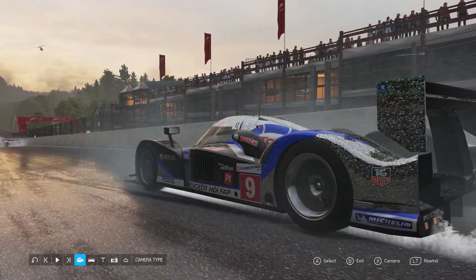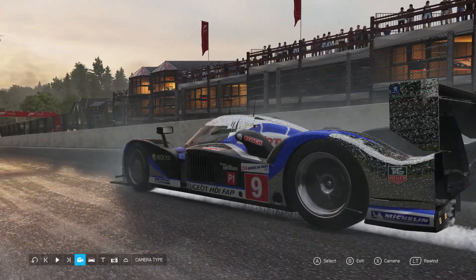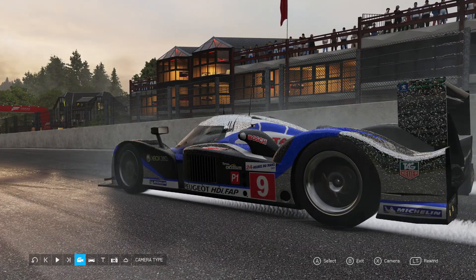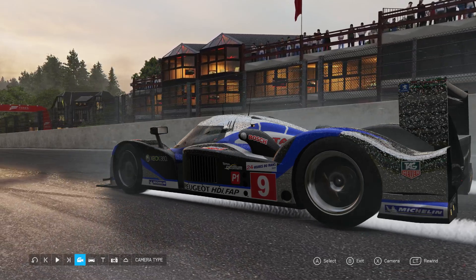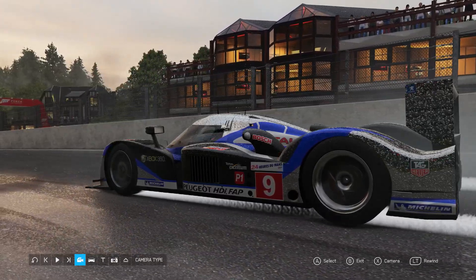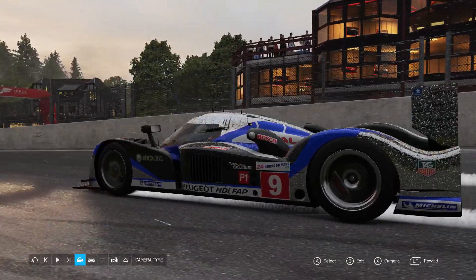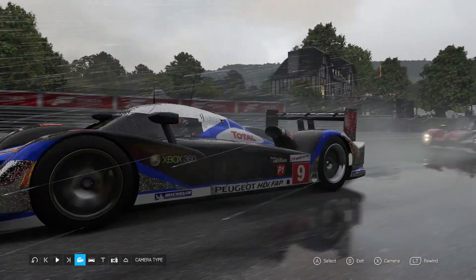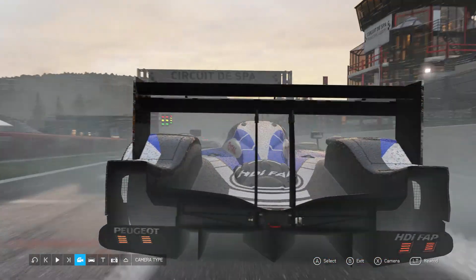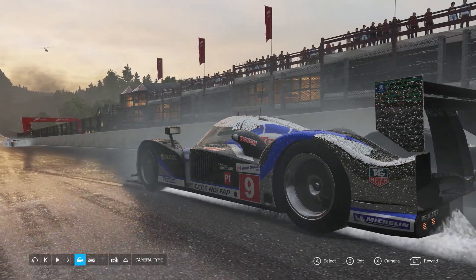All PlayStation 4 Pro can do is checkerboarding, and some games support HDR, some don't — some are 1800p, some are 1440p, some are dynamic resolution with some graphical enhancement. Look at that house — look at how much it's rendered. You can see the posters inside that building. Now I can go faster — there's your 60 frames per second — but then you lose all the detail. That's why I go slower, because I want you to see how much is being rendered.